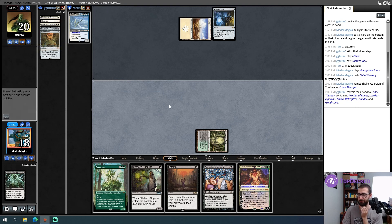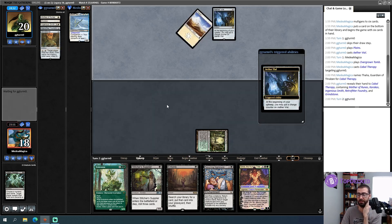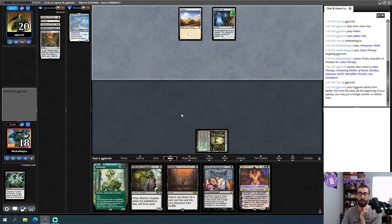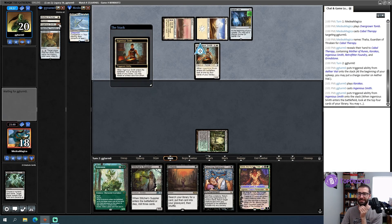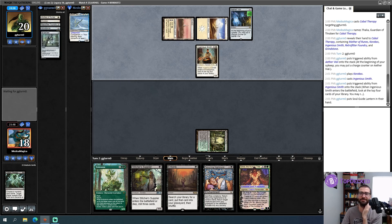We're playing against the mono-white Painter deck — honestly that's really good news for me. Did I forget to add Plague Engineers? I specifically talked about how much I wanted them and then got lost in the sauce during deck building and didn't add them. Fuck — that's my bad.